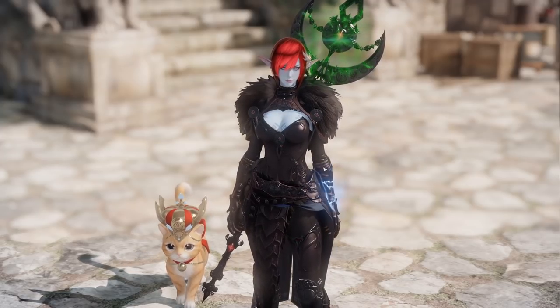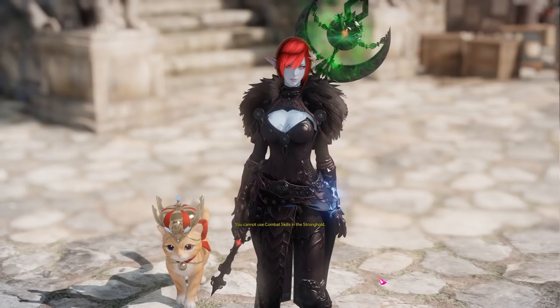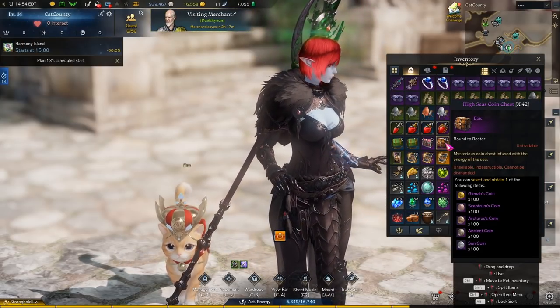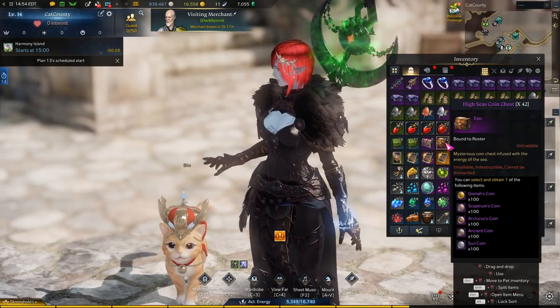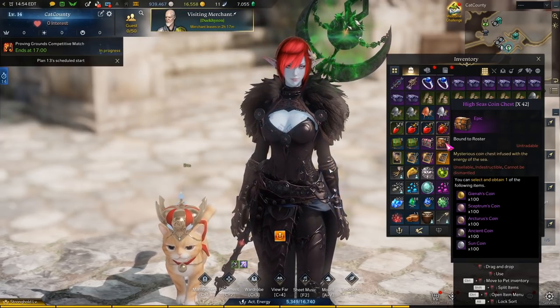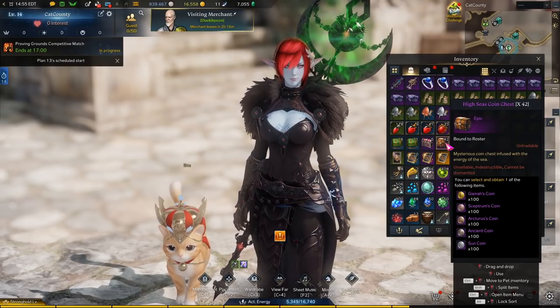You guys need to stop spending your tokens on pirate tokens in this game. You know when you get those chests from random islands that have your choice of coins? You may have done what I did — you go through these and eventually find a merchant in front of every dock who will let you trade these for pirate coins.